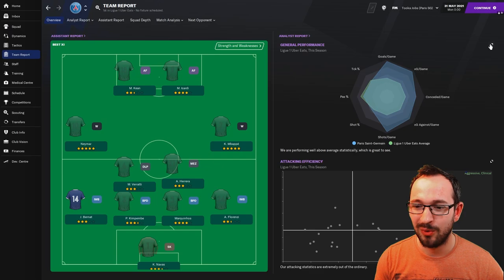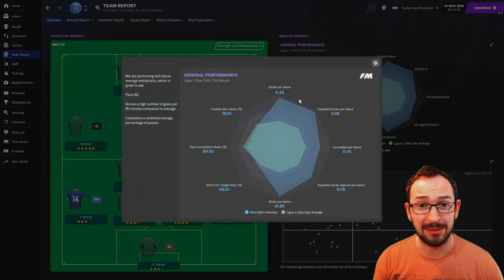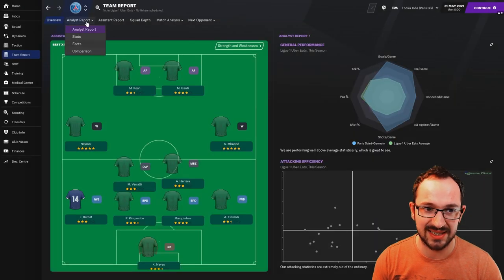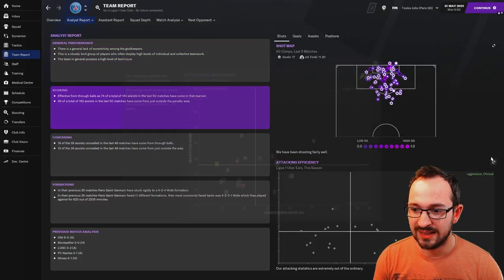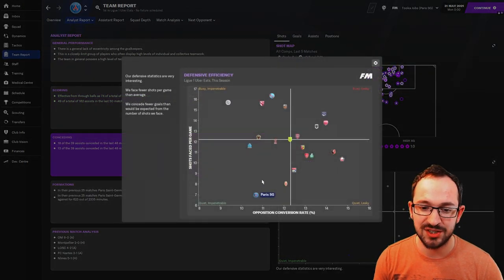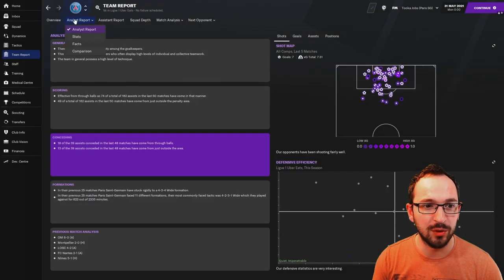Team report - it's going to be absolute mayhem! Over four goals per game, under one conceded, over 21 shots on target per game - elite level standards. Analyst report: scoring - aggressive and clinical. Conceding - quiet and impenetrable. Full numbers in all competitions: